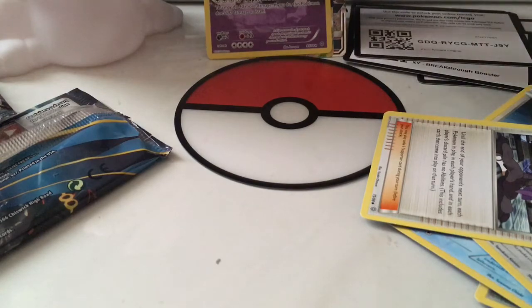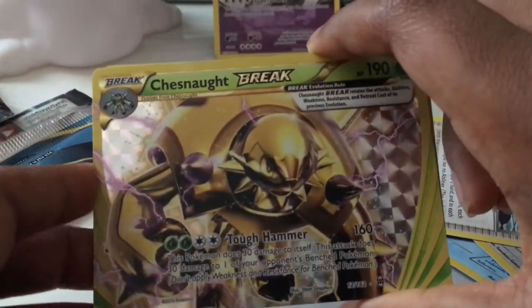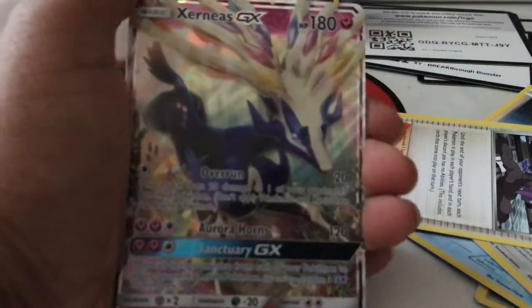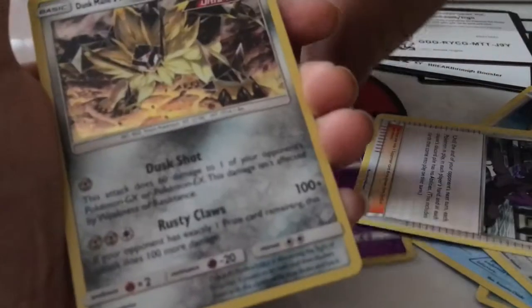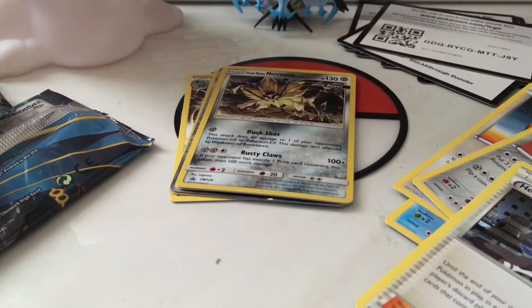Okay guys, let's do the recap now. We got the Chesnaught Break card — 160 damage, that's strong. Exernius GX — hope you guys can see that. Dawn Wings Necrozma promo and finally as the last promo, Dusk Mane Necrozma. Overall a decent box! Hope you guys enjoyed, see you later, peace!